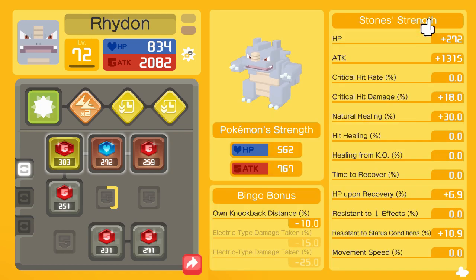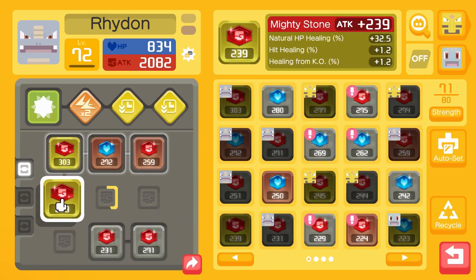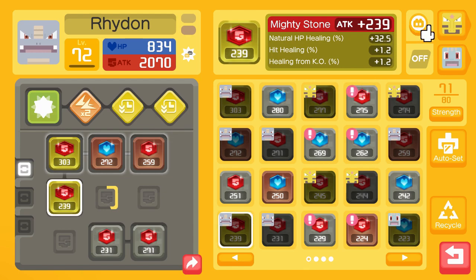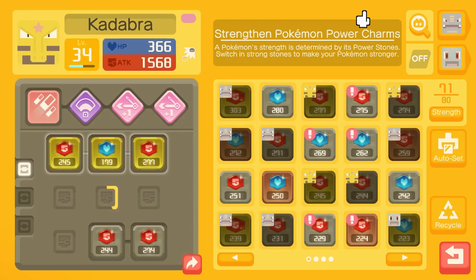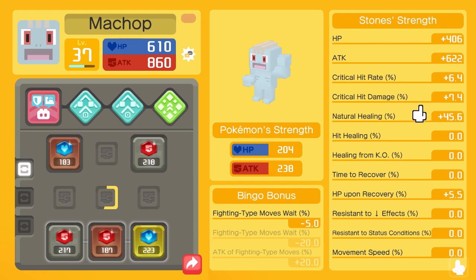He probably has zero hit healing. We're definitely going to put this stone on him. He now has 1.2 hit healing, so he'll probably heal quite a bit since he does so much damage. That other one has 1.1. He has good natural healing, so decent natural healing.